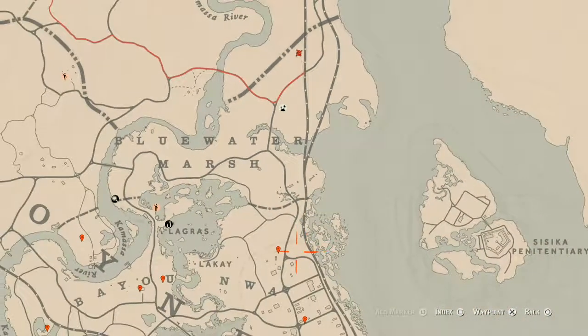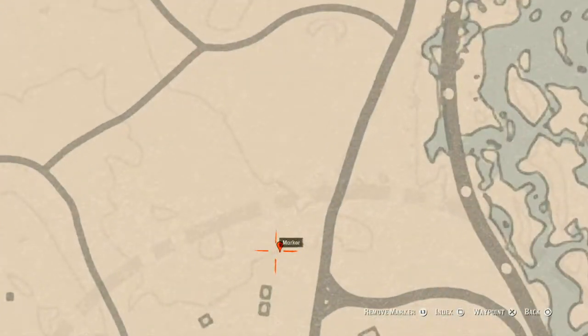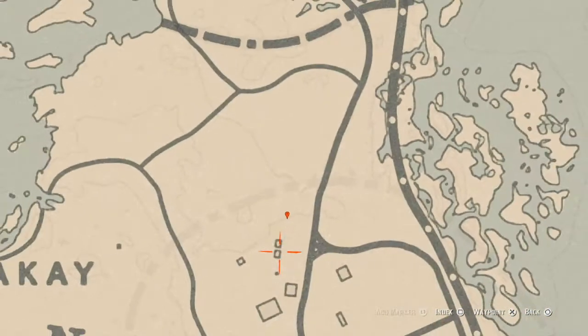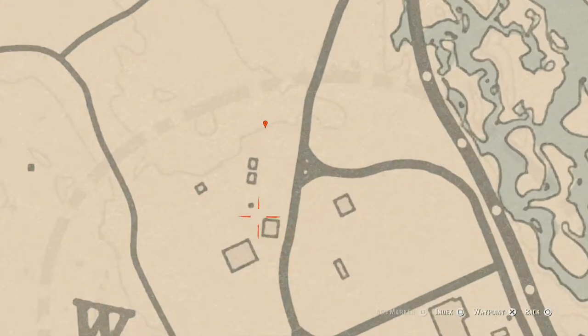Let's go down to our first marker — it's a fossil. This fossil is randomized, I cannot tell you what it is. Come over here with your metal detector and that's what you will get right there at that location. Make sure you pay attention to the lines and how it's set up.